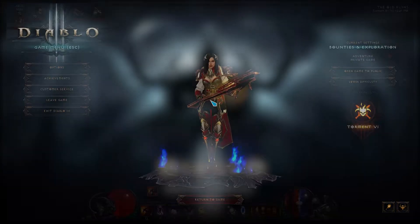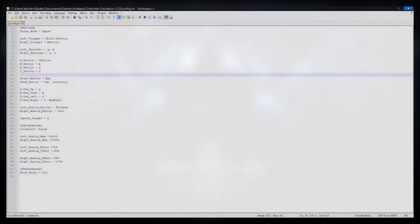Speaking of the config file, how does that thing work? All the buttons are labeled under buttons. Two notable ones are force move and ignore target. Force move should be set to whatever button you've configured in-game as your force move key — most people use the space bar, but keep in mind it's not bound to anything by default, so if you haven't bound it, it won't do anything.